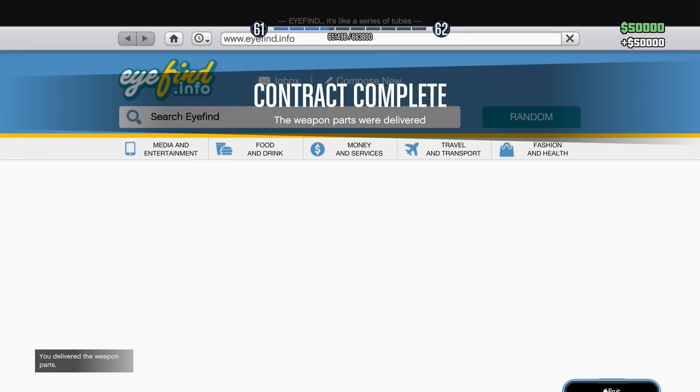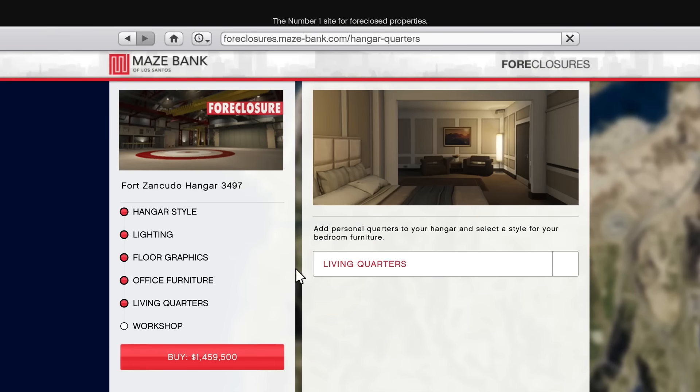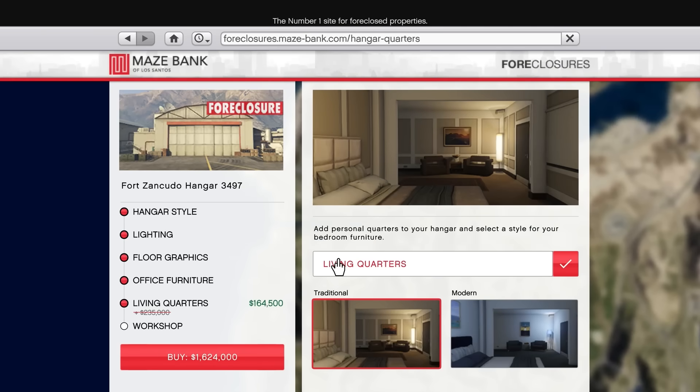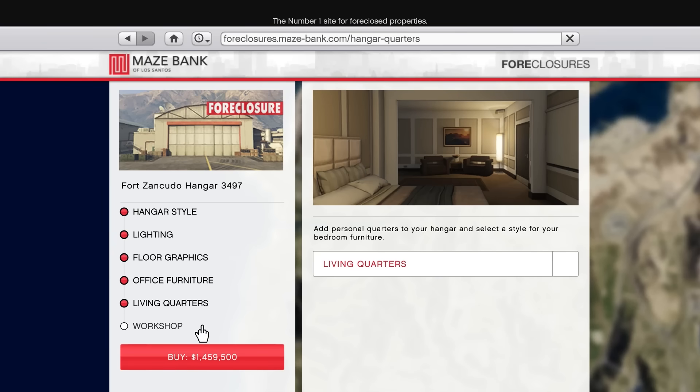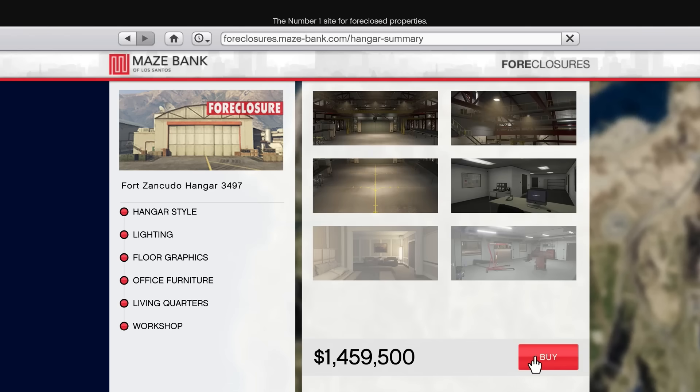I think we can technically go ahead and buy the hangar now. 1.459 million — I think we're good. I wanted to buy the living quarters as well, which is an extra 164k, because when you get the living quarters you can set it as a spawn location. I'm going to leave that unchecked for now. There's also a workshop that costs 800k, which allows you to upgrade your aircraft. Since I don't own any aircraft it's kind of pointless right now, but I will get it because it is discounted. We can go ahead and purchase our very first hangar in Fort Zancudo.